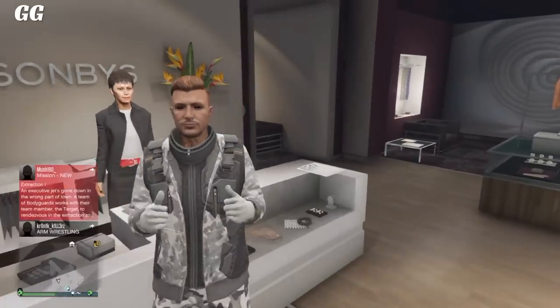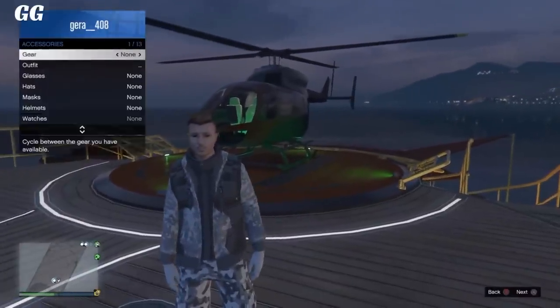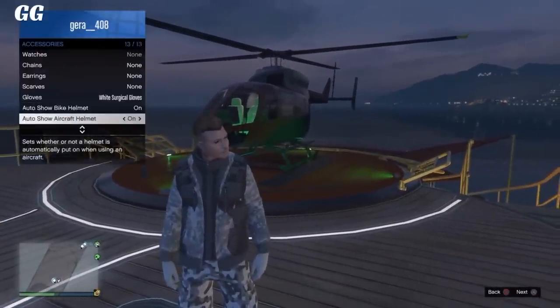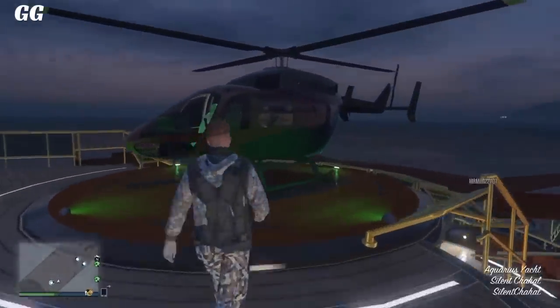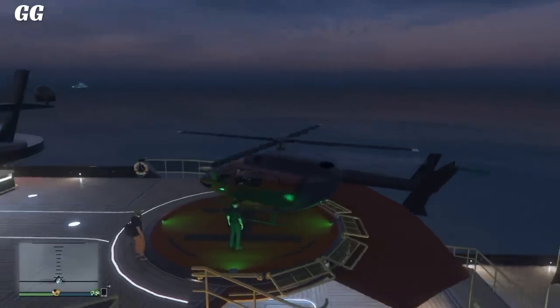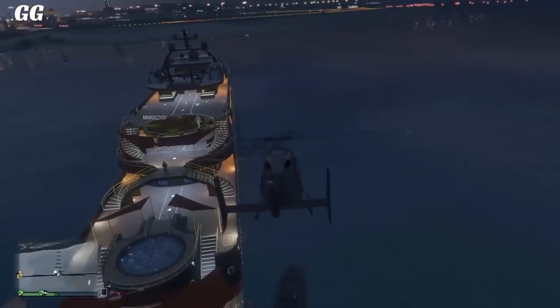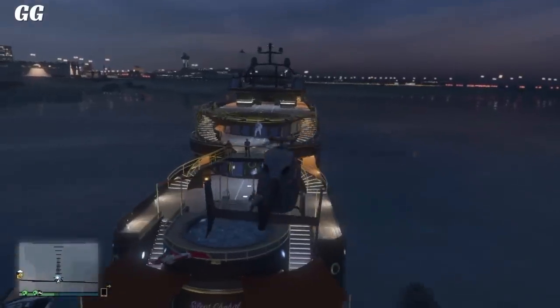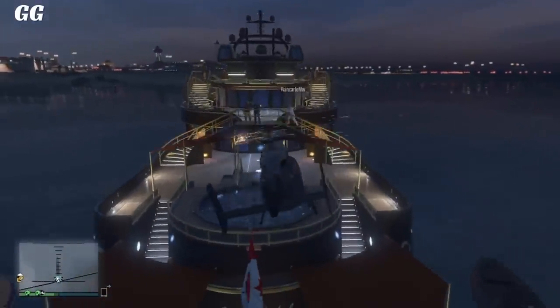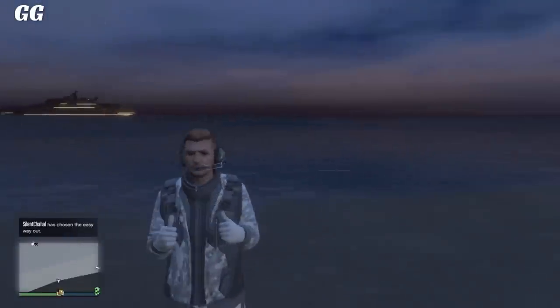After saving the outfit, go over to any yacht — it doesn't have to be yours, it can be a friend's or a random person's. Once you're there, make sure you have the aircraft helmet set to on in your inventory. Get into the helicopter that's with the yacht, or just any other helicopter. Once you're on it, try to land in the hot tub or hover over it and jump off to get the pilot headset glitch. Once you've done it, simply save it as an outfit.